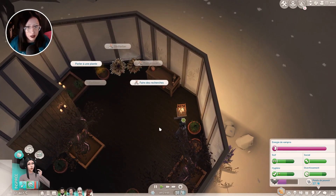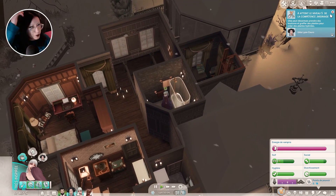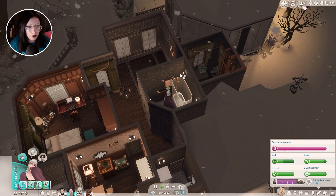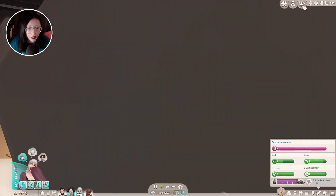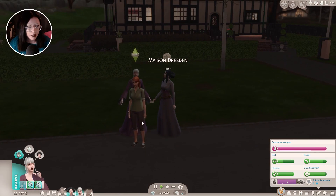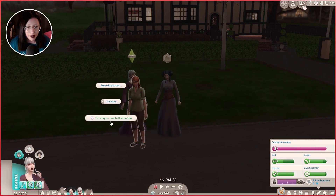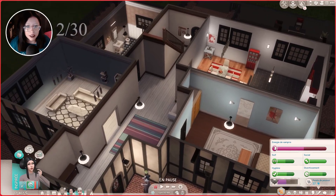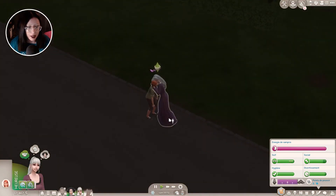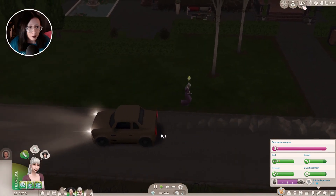T'as tout vendu déjà ? Mais il n'y avait que dalle. Elle va faire des recherches. Hulda peut désormais prendre des boutures et greffer des plantes pour créer de nouvelles plantes hybrides. On va sortir parce qu'on a soif — la soif de Louvre descend plus vite que celle des parents, j'ai l'impression. Il y a déjà quelqu'un ici. Est-ce que Hulda a soif ? Oui, elle viendra boire au même moment. Il y a quelqu'un là mais elle dort — on va la réveiller, c'est beaucoup trop bien !